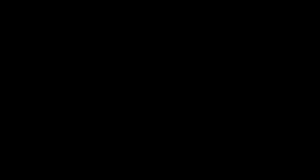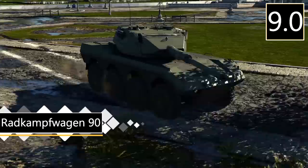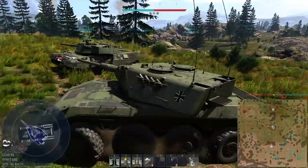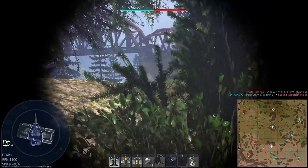Next up, a very new vehicle — the Radkampwagen 90, a very mobile wheeled machine with the L7 cannon. All around, this thing is really good. It gets a dart round stock, DM23, with an unlockable DM33 round at tier 4 that performs excellently for 9.0. As a light vehicle, its armour isn't hugely impressive in regards to the hull — it's very weak, and a shot into the hull that hits the engine or transmission will generally hull break it.